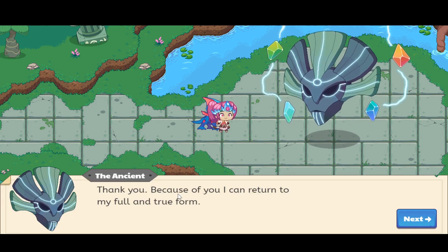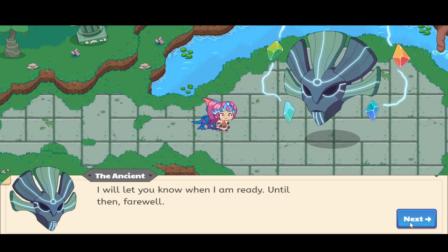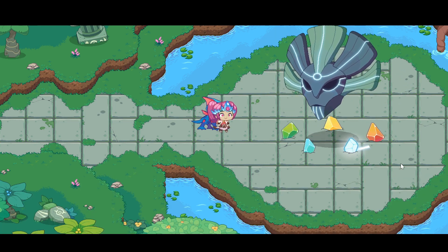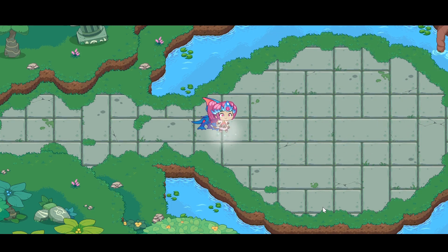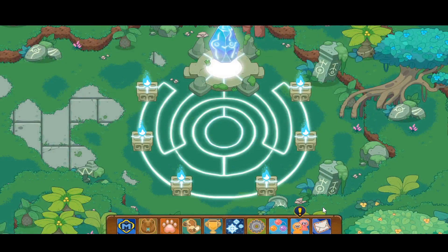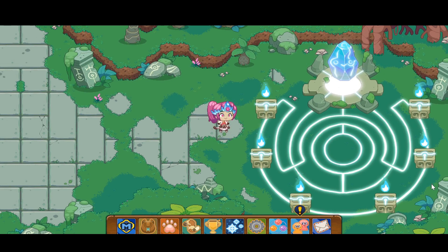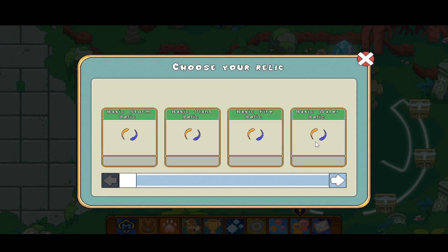We're breaking the last seal — boom, the ancient is free! Look at that, she's growing taller and better. 'Thank you. Because of you I can return to my full and true form. Now I must withdraw, recharge, and prepare for my renewal. I'll let you know when I'm ready. Until then, farewell.' The ancient transports herself by entering the circle of rings — she turns into a stick figure and just jumps in. We land in the middle, all the flames come into the center. Those five flames represent those five gems on the ancient. We just got the ancient water relic, woohoo!